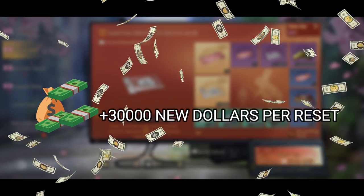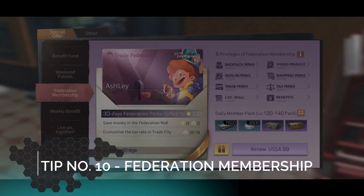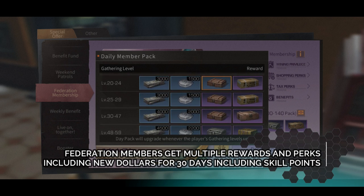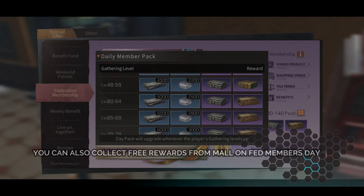Tip number ten: Membership. Buying the Federation Membership gives you multiple rewards and perks for 30 days, including New Dollars, according to your level. Definitely worth trying.